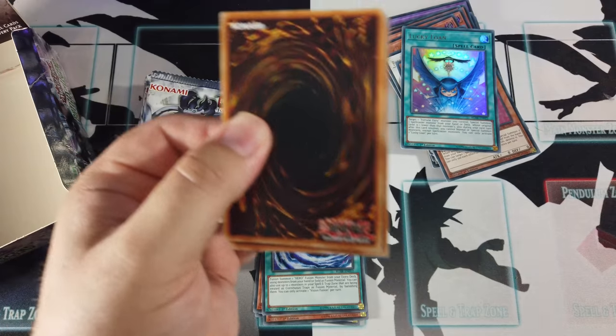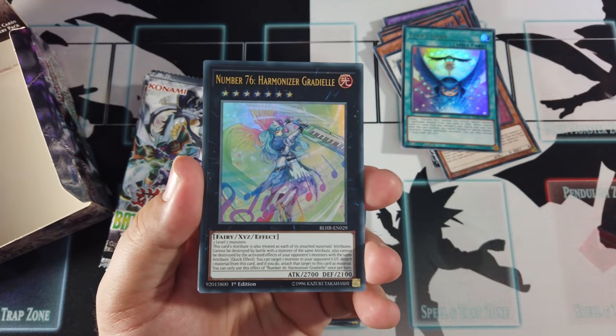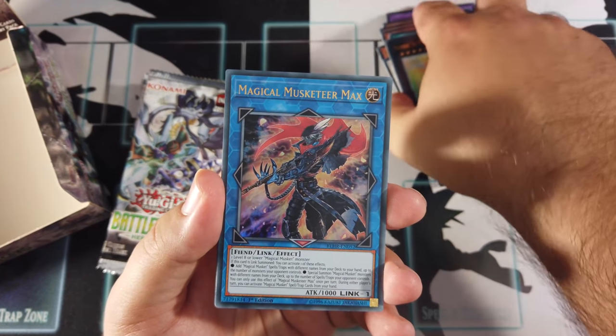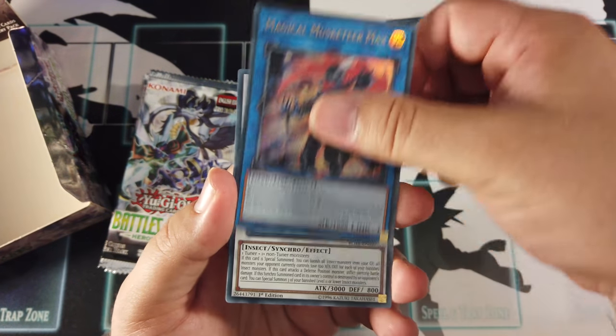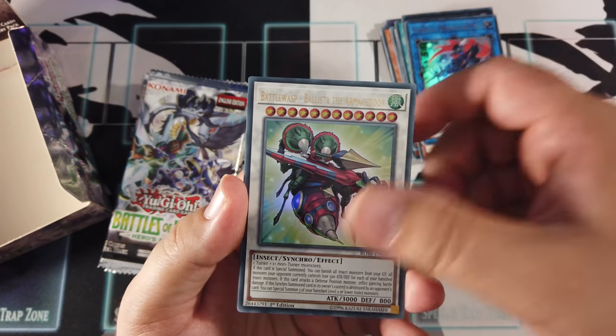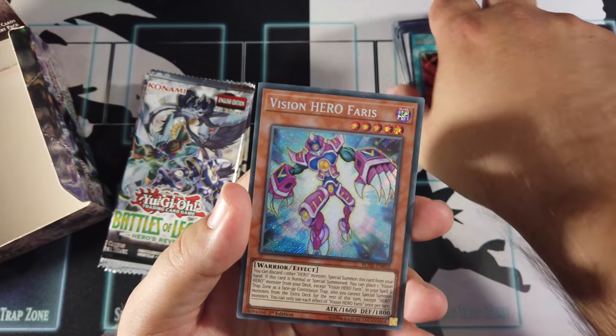What are the chances I'm going to get what I want? Am I going to get a Borrowed Sword? It would be nice. Number 76 Harmonizer Gradial, Magical Musketeer Max — I think that's one of the imports — Battle Wasp Ballista the Armageddon, Sky Striker Maneuver Afterburners, Vision Hero Faris.